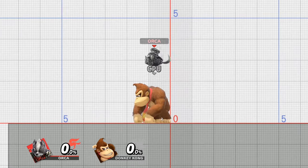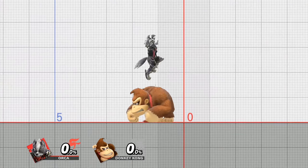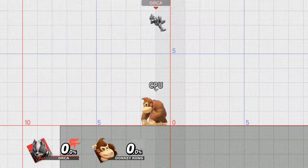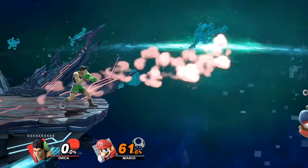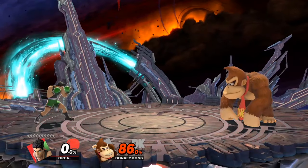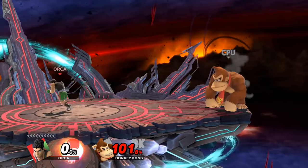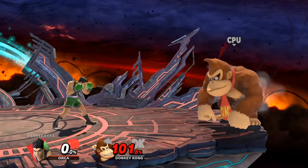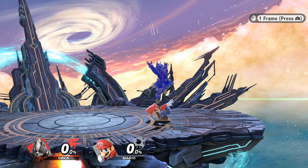Footstooling is an incredibly strong tool in every character's arsenal, yet is barely used by most people. Think about how many times you've accidentally taken someone's stock by footstooling them, or how many times it's happened to you — imagine how many more stocks you could take with it if you intentionally try to do it more. This move can make some characters who may not be as strong offstage a bigger threat because of the ability to interrupt characters' jumps and send them lower than they were before. There is counterplay to avoid getting footstooled, like using your special recovery, throwing out an aerial, or air dodging, but there are some spots where you may not be able to do that without losing your stock. Going for footstools isn't as risky as you would think because it has four frames of intangibility on the start of it and sends you pretty far away from the opponent.